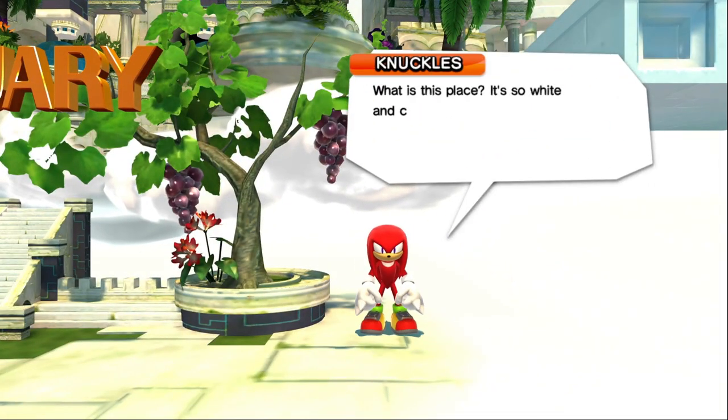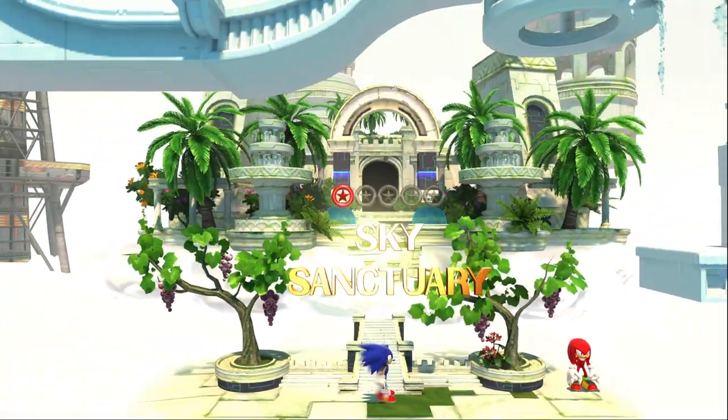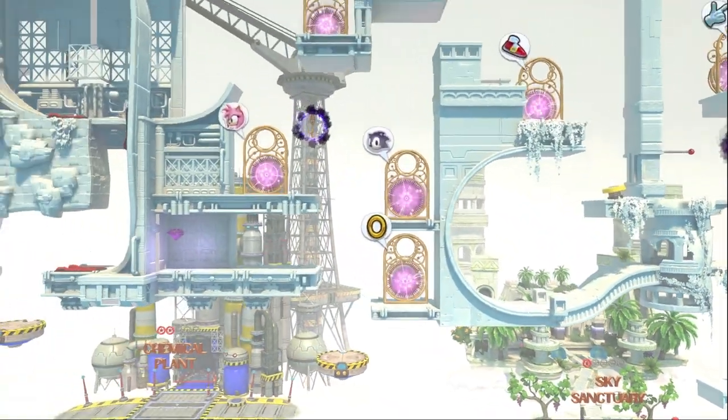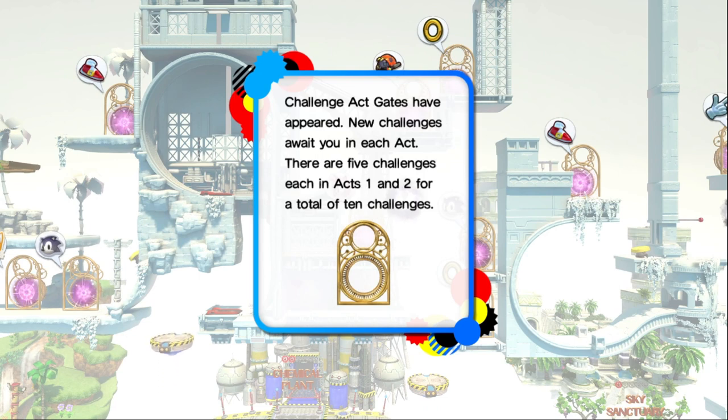What is this place? So wide, I ain't creepy. I've never seen anything like it. We got a press A prompt. All righty guys, and there we go — we'll unlock the missions. Challenge act gates have appeared — new challenges await in each act.